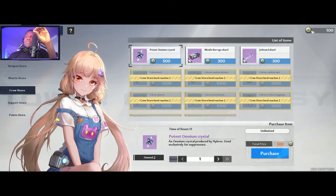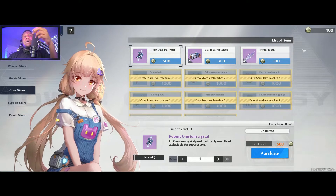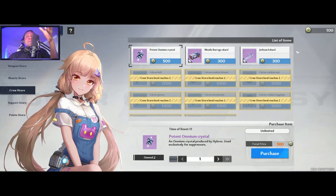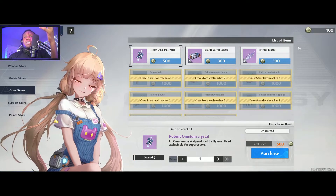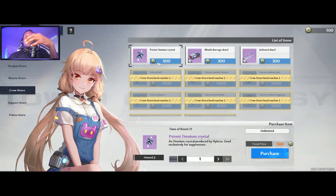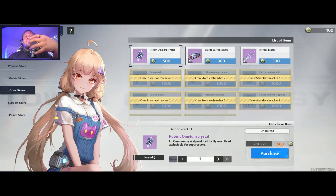Here's the crew store. You get crew points from doing things in your crew — donating to your crew for every donation you give, maybe requesting some eggs and tossing that over. You get currency. Let's say one donation is 100 — it would take five donations for you to get one potent omnium crystal, which is one half of a suppressor upgrade.